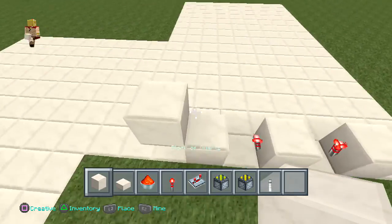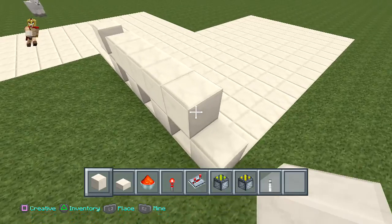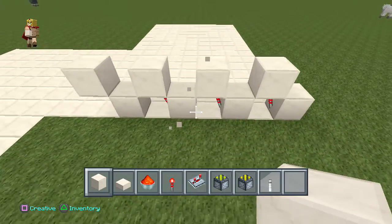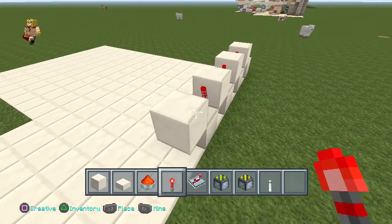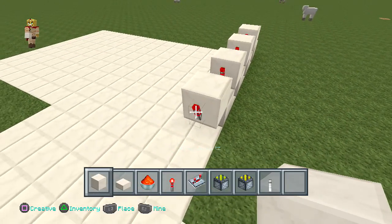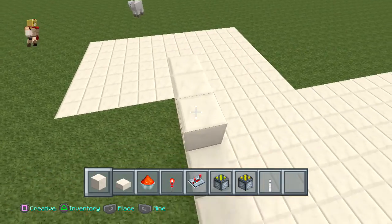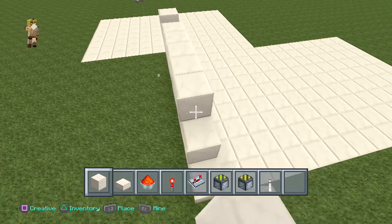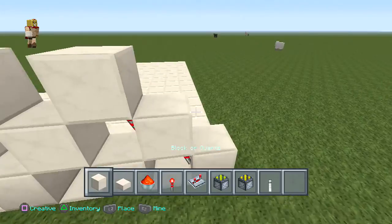Then place some blocks right on top of it. Delete the ones in the middle, then place some torches again right on top — on the side of it just like so — and some blocks right on top of that. You should have this kind of format at this point.